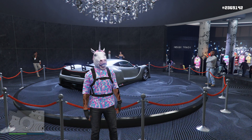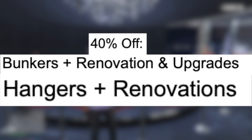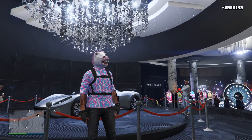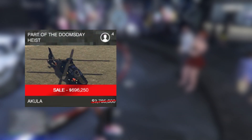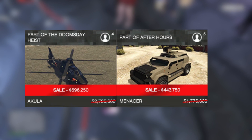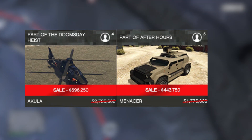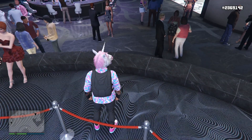Continuing with sales, we also have 40% off Bunker plus Renovations and Upgrades, and the Hangars plus Renovations — both 40% off all week long. For those of you that want to know the Twitch Prime rewards: we have 75% off the Akula, 75% off the Menacer, and an additional 10% off all discounted items if you link your Twitch Prime with the Social Club.